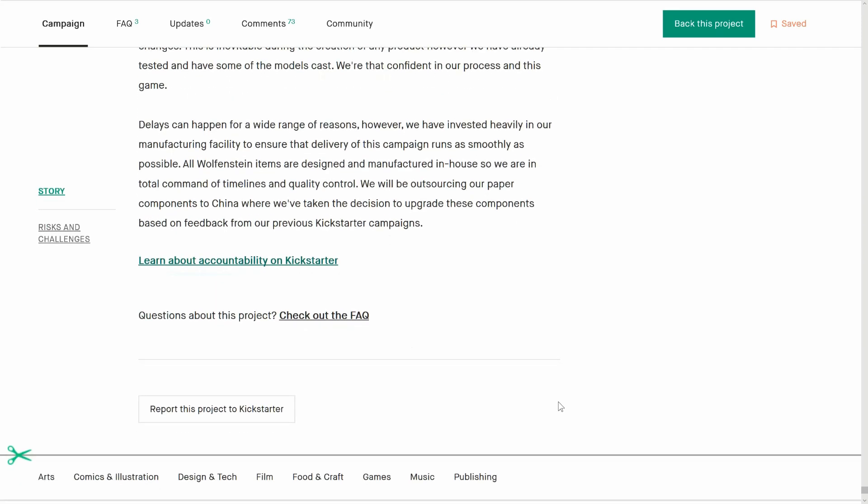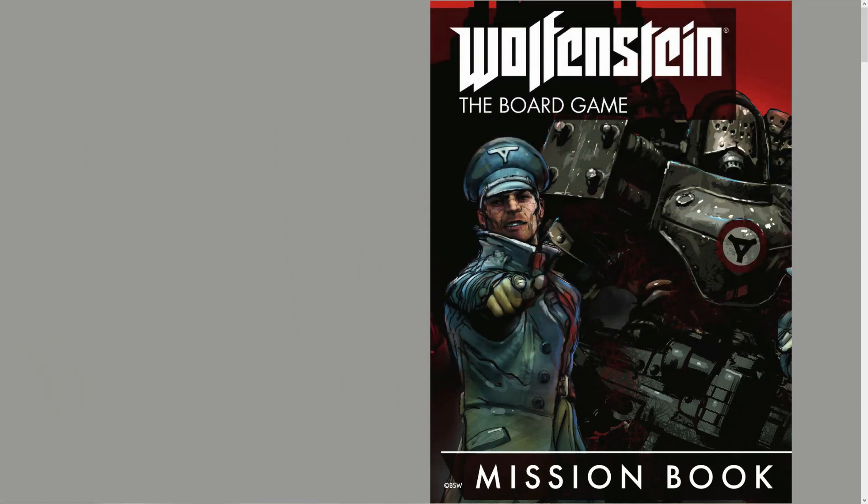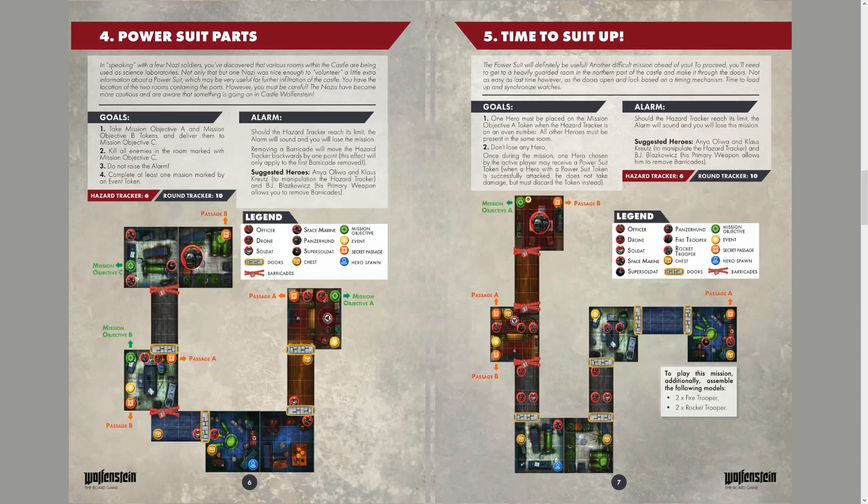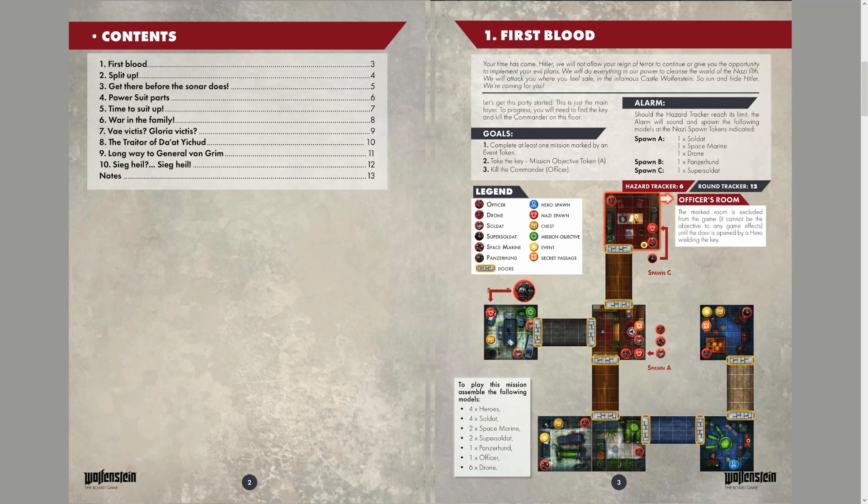Let's go to the rulebook. We're in for a treat — not just the rulebook, but a mission book. We're coming here first. This is the rulebook — it looks like we're getting all of it. This is very generous. 'Your time has come, Hitler. We will not allow your reign of terror to continue or give you the opportunity to implement your evil plans. We will do everything in our power to cleanse the world of Nazi filth. We will attack you where you feel safe, in the infamous castle Wolfenstein. So run and hide, Hitler — we're coming for you.'